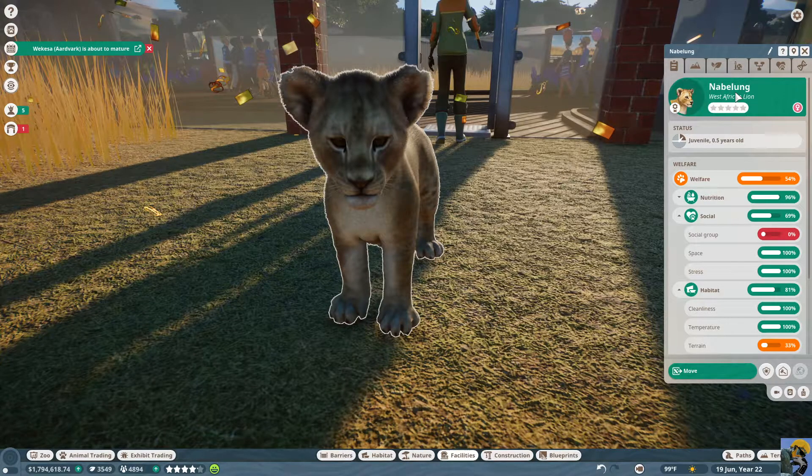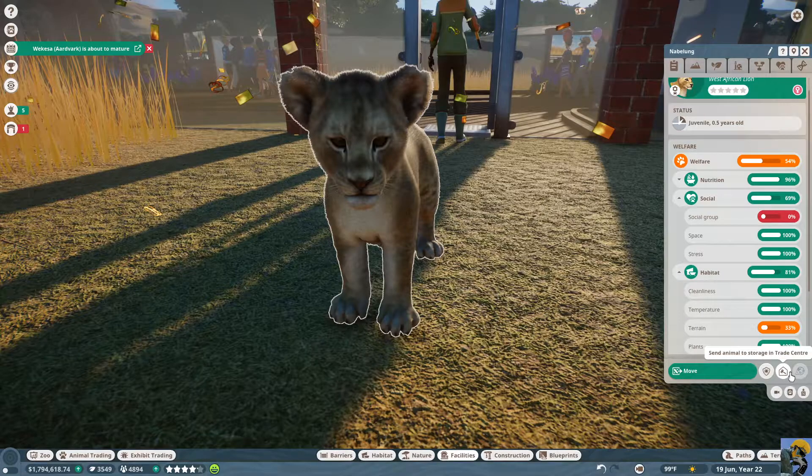I'm going to pause it and you can see this adorable baby lion is checking out the new habitat — this is Nabalung. We need to see how she likes the space. The terrain is no good — let's look at what she wants.